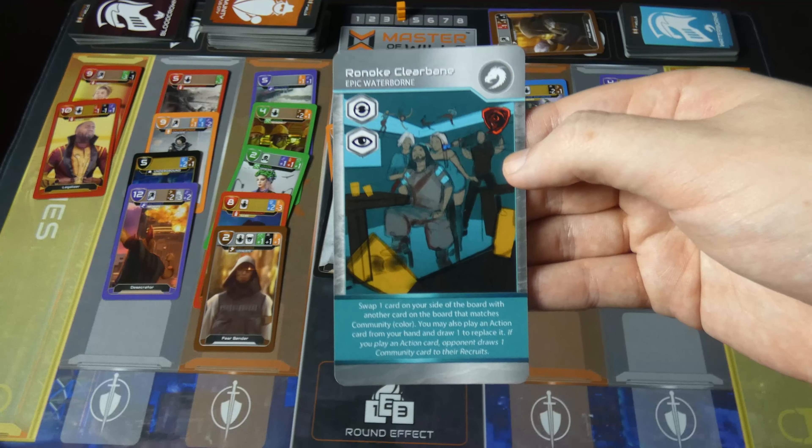Roanoke is really interesting because sometimes the swap may not be that many points, but if you have an action card that you want to get down on the board, you can play it without using a separate action, and you also get a swap too.